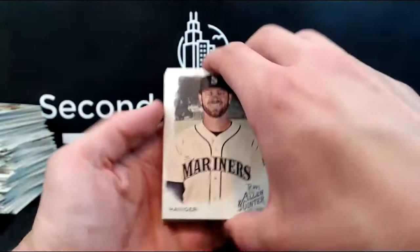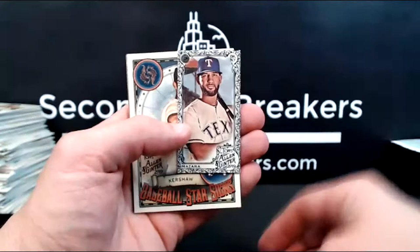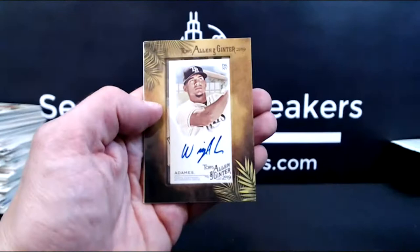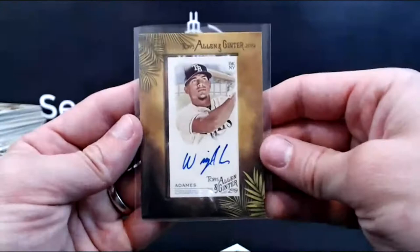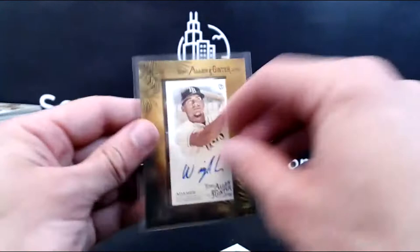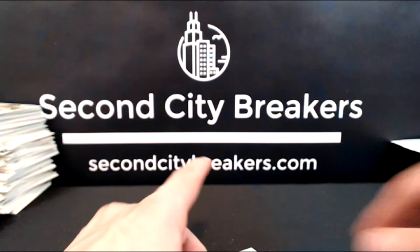Last hit. Here comes Willie Adames, Rays, framed auto. Kind of a cool-looking signature too. So the Rays, Justin, got that mini auto — Willie Adames. He's not a bad ball player — shortstop, I believe. Middle infielder of some sort, at the very least.